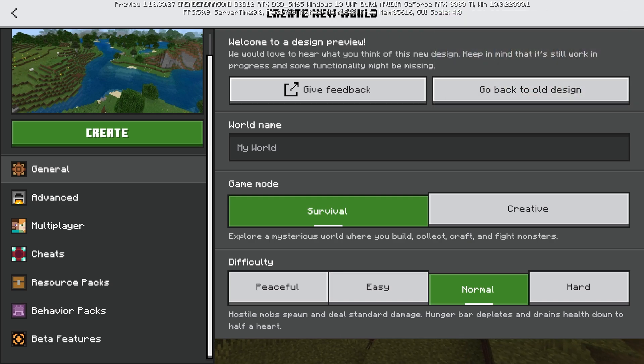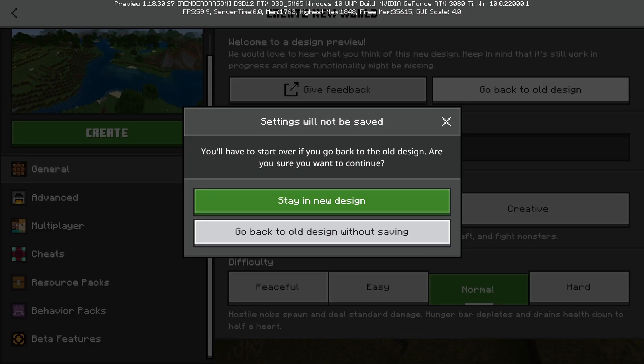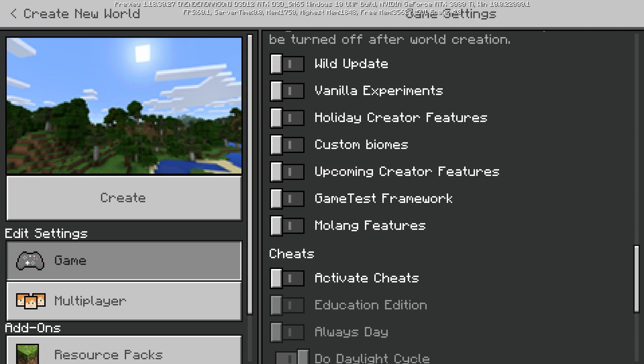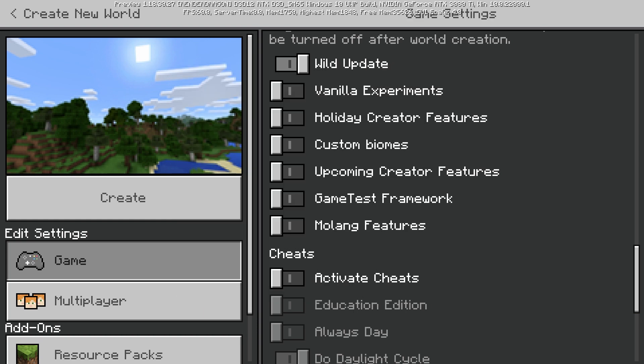You have to choose this button here — 'Go back to old design.' You must choose this button. It'll ask you if you're sure, and yes you do want to go back, because down here you need to enable the Wild Update. This toggle needs to be turned on in order to get all of the features. And also this Vanilla Experiments toggle — this is the only way I was able to get the new horns in Minecraft. These two things need to be flipped on, and those buttons don't exist in the new layout.